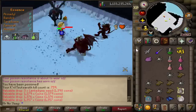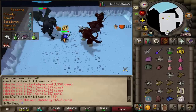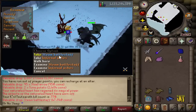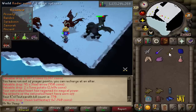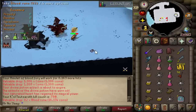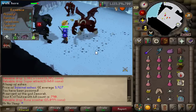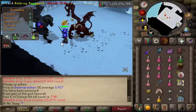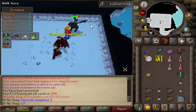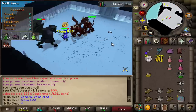The Masori was switched to full Justiciar, and instead of praying melee and having Masori on with my Elysian as tank gear, I tried the Justiciar method — praying magic instead of melee. Although the borrowed Elysian was doing pretty good, it was actually smarter to use an Avernic defender in the long run. Once I finalized my setup with full Justiciar, Avernic defender, and my Fang, I was doing very clean trips, though I had quite a bit of trouble at the beginning. I was maging and blood barraging the two minions, then killing the mage minion as soon as the boss died.